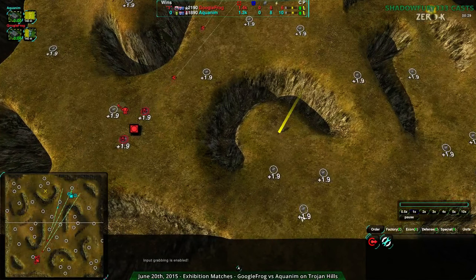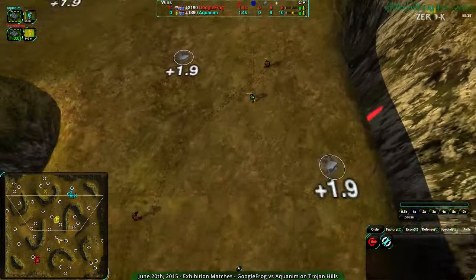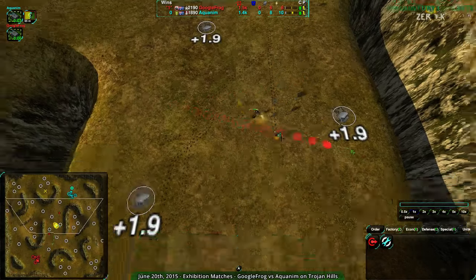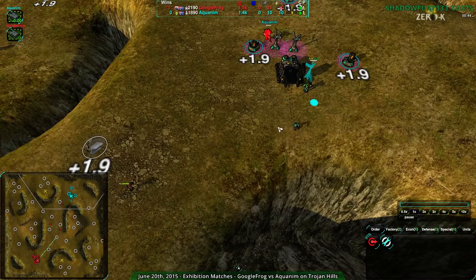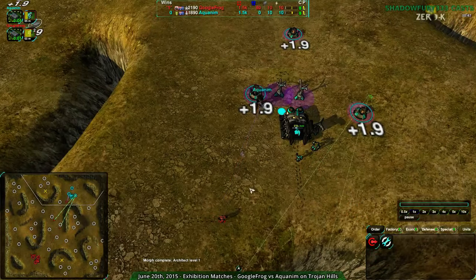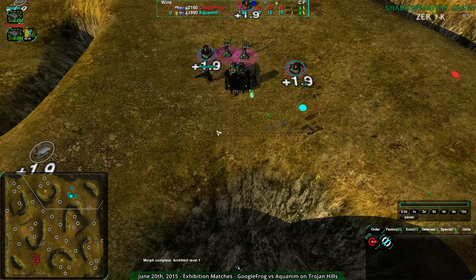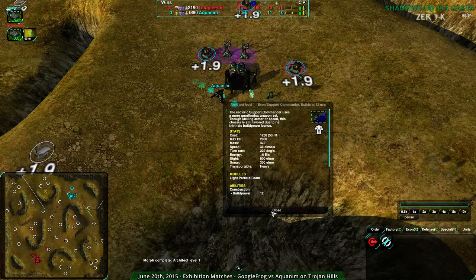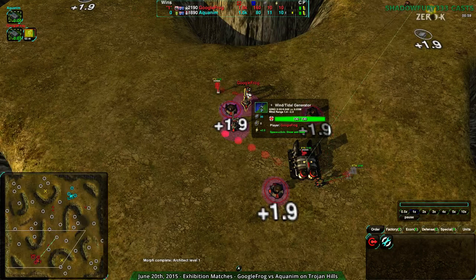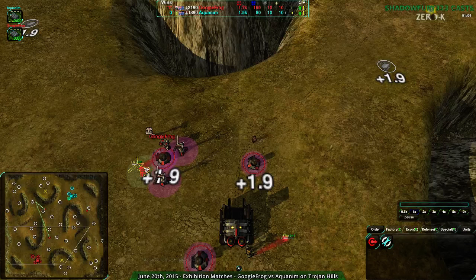It's only in team games that I really see the back position used frequently, where you have one person up front, one in the back — and the back person is usually the air or gunship player. First meetup: neither player losing anything, but GooFrog gets first blood. Aquanim let that glaive go a bit too far. Notably, Aquanim has already upgraded to light particle beam on their support commander while GooFrog has not upgraded at all, going with the standard strike commander.